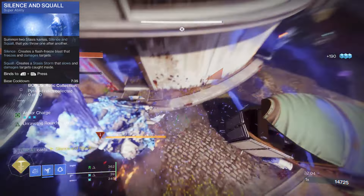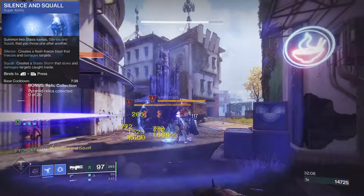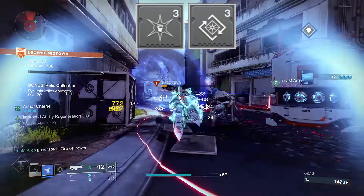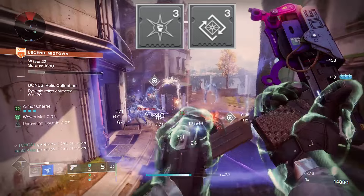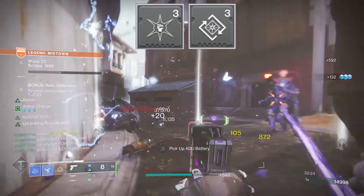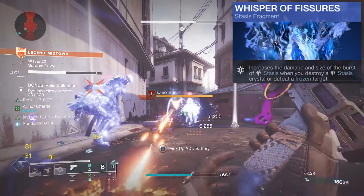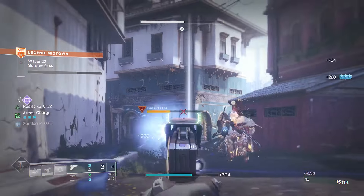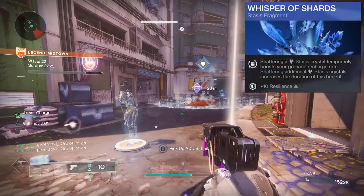All fueling that EMS mod for a bit of rainy-day resist when it goes sideways. The Silence and Squall slows it all down — it might not kill a boss but it will keep your foes off that ADU. As we're dodging a bunch, Hands On and Dynamo will push our super regeneration. It's already got a nice low cooldown so you'll hit this often. Fishes increases both the strength of our super and all our shatter gameplay, and Shards will again boost our grenade regeneration when we shatter crystals.